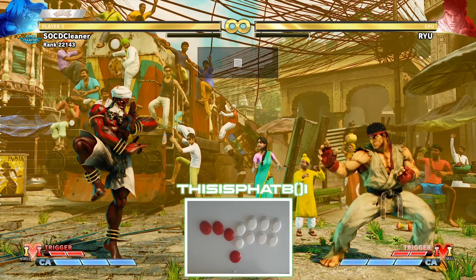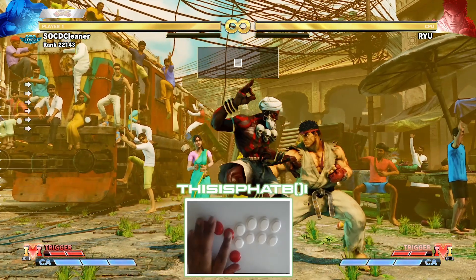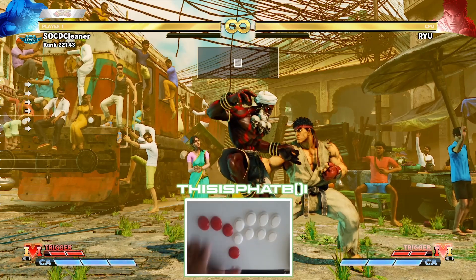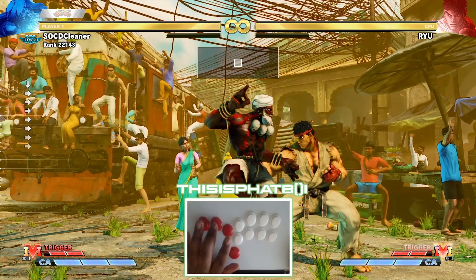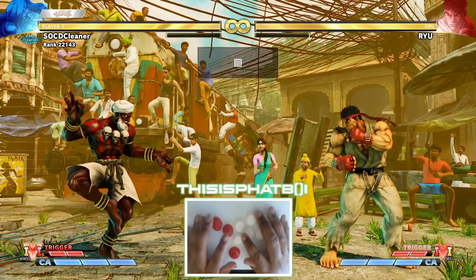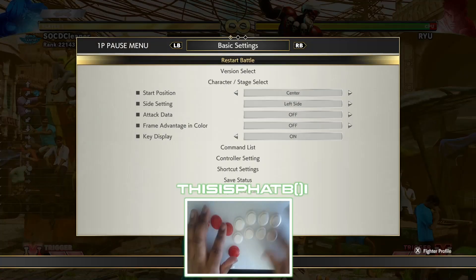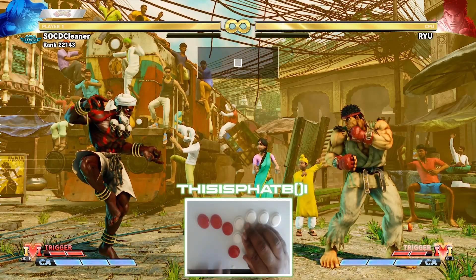Because even the slightest mistake can result in you floating to your doom. So how do I execute Gales? When you execute Gales on hitbox, you want to go from forward, down, back, up, forward, and punch simultaneously. This will cover your half circle back and your up forward.